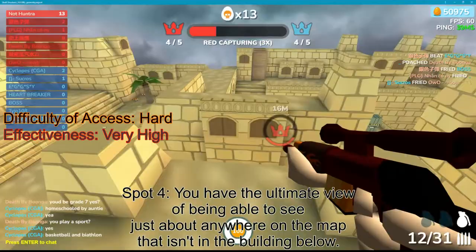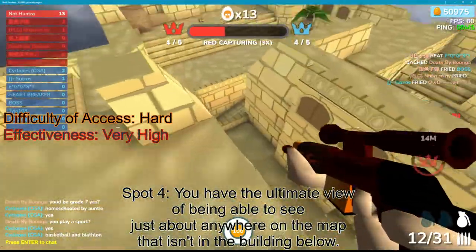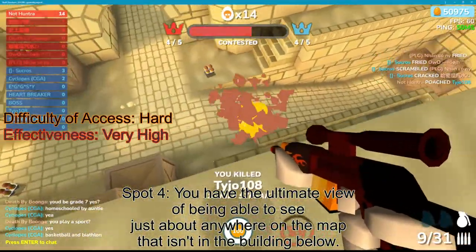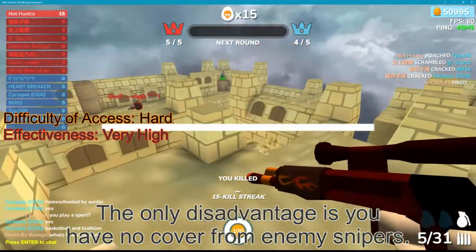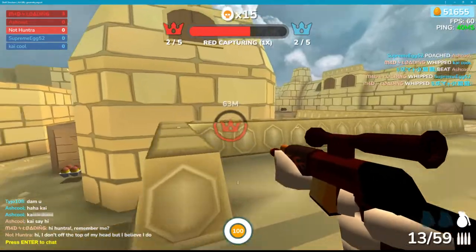Spot 4. You have the ultimate view, being able to see just about anywhere on the map that isn't in the building below. Your enemies won't be able to take cover from you here. The only disadvantage is you have no cover from enemy snipers.